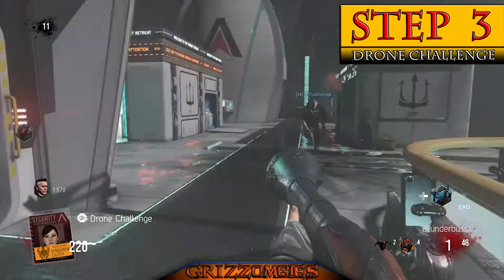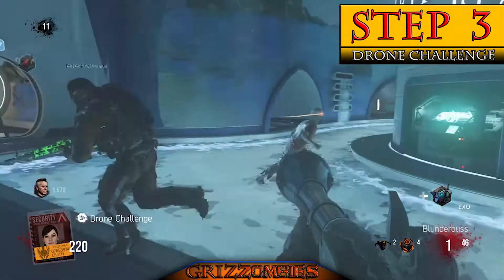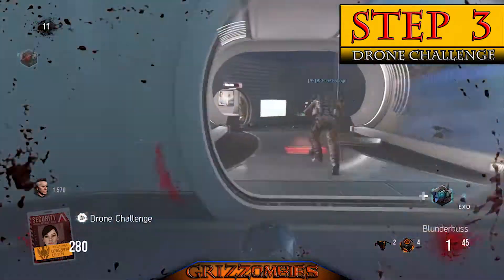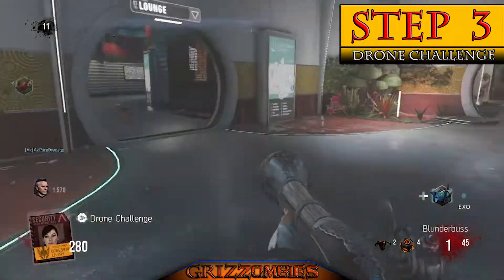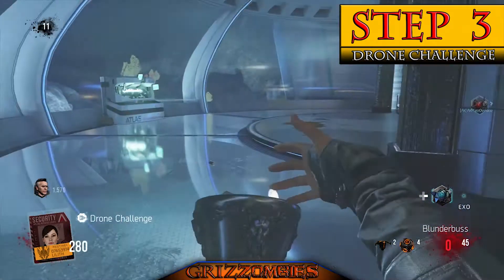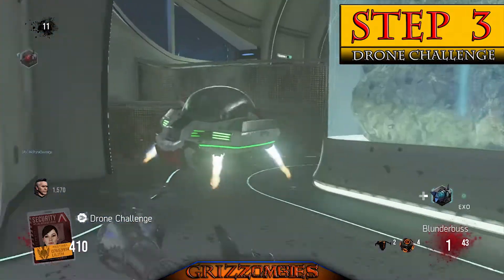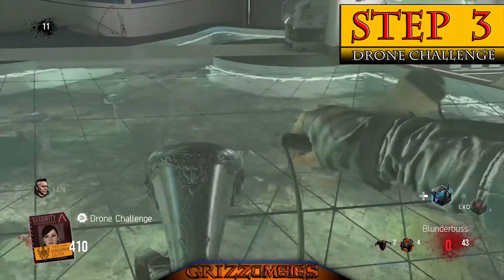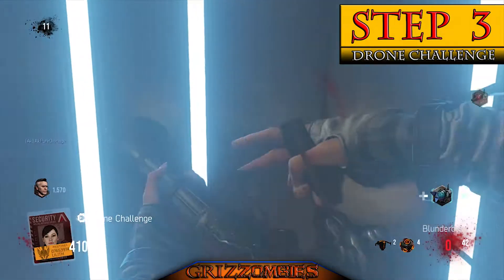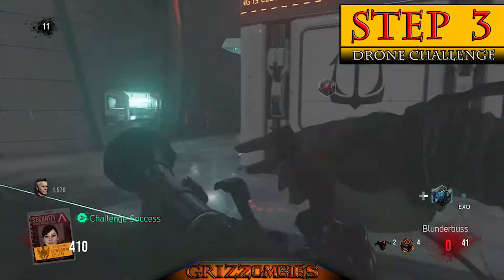We go right through the teleporter and we're back in the pocket, searching for the next drone. If you're not careful you can run all the way around the map — it spawned right behind us. You need to defeat four drones total. The biggest problem is a drone floating outside and away from you. We found and killed all four.